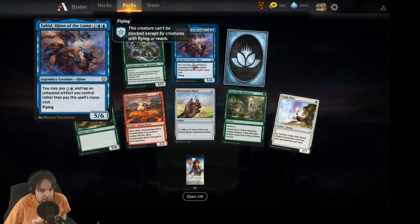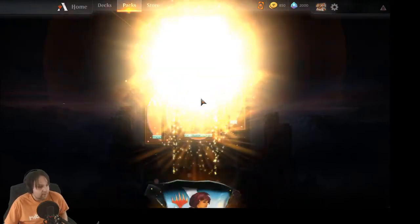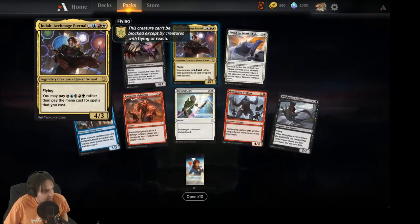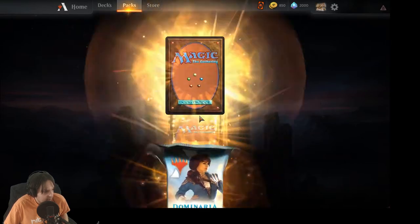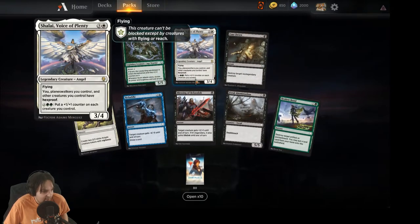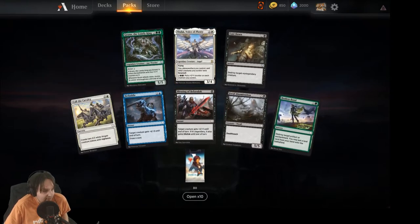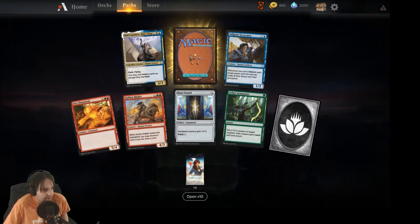Zide Djinn of the Lamp — eh, alright, whatever. We got Jodah, Archmage Eternal — not terribly exciting, nothing too good in here. Oh, another Shalai! I keep forgetting the name. That one is good though, and I'm actually pretty excited — it's one I don't mind getting a duplicate of. I think it's probably pretty playable.